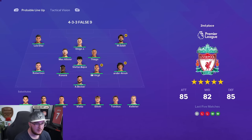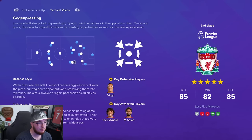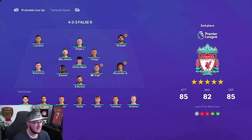Time for Liverpool now. They've actually only got two wins in their last five games, which is good to see. They're playing a false nine, tactical vision is gegenpressing. They've got Van Dijk as a key defensive player, and Trent — just like Salah — is a key attacking player. Cetic is starting in midfield ahead of Szoboszlai who could play as a DM. No Gakpo, no Darwin — interesting. It's a very good team though.